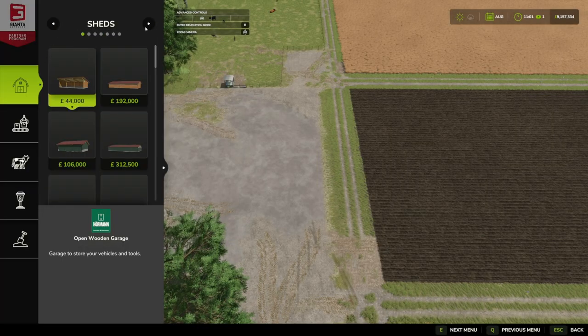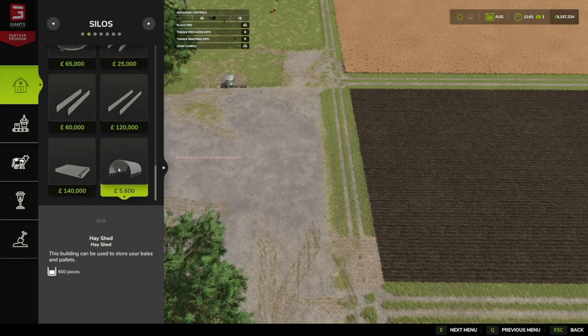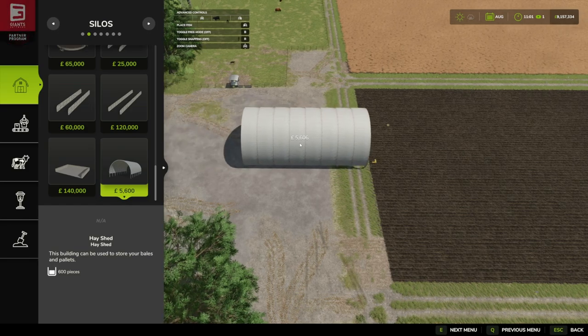For the hay shed, we want to go under Construction, over from Sheds to Silos. If we go down to the bottom you'll see it's there — 5,600, which is pretty cheap. That's a daily upkeep of two of your pounds, euros, or dollars.